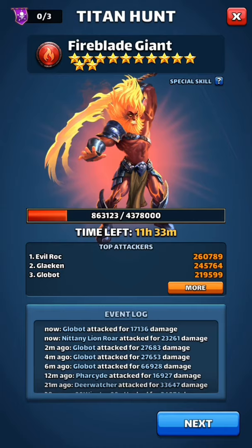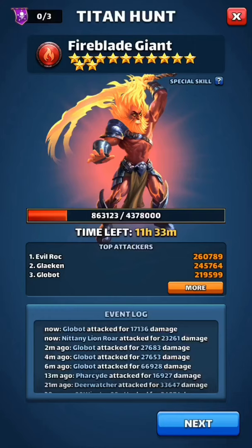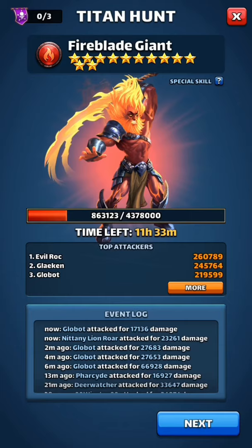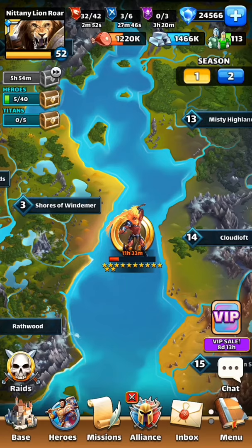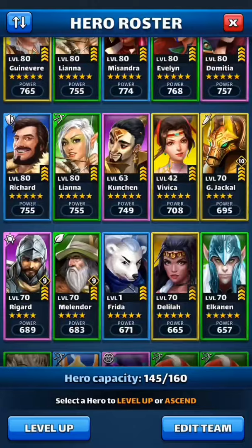Before, we actually had a member do over a million damage by himself — the Legendary Samurai in our alliance. He just used all his titan flasks and hit it over and over again. You can see how much health is left — it's hard to look at because there are a lot of numbers — but once the titan's dead you get resources out of that too.